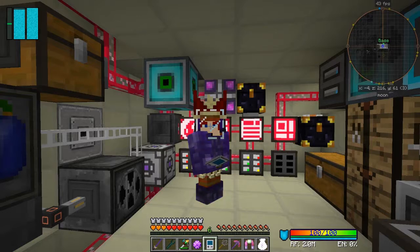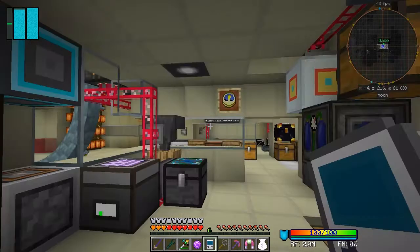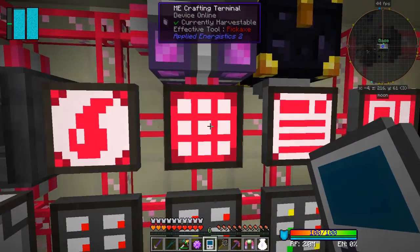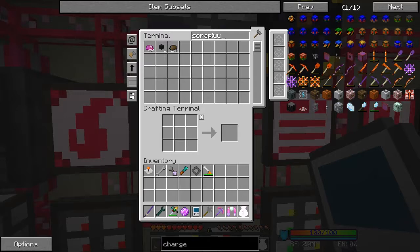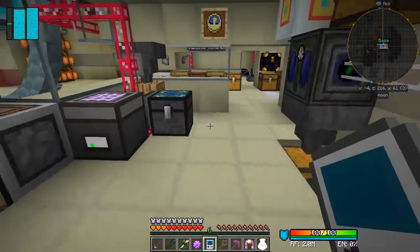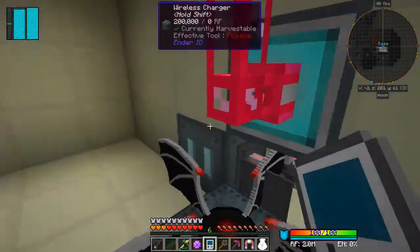Hello everybody and welcome back to Galactic Science 2. In this episode I hope I've reached enough UU matter. If I haven't made enough UU matter by the end of this episode, I'm going to make the next episode when I've got enough to make the fusion reactor. So let's have a look how we're doing - we've got 1.4 million scrap and 474 UU matter, so we haven't got enough. Let's double check it's actually running.